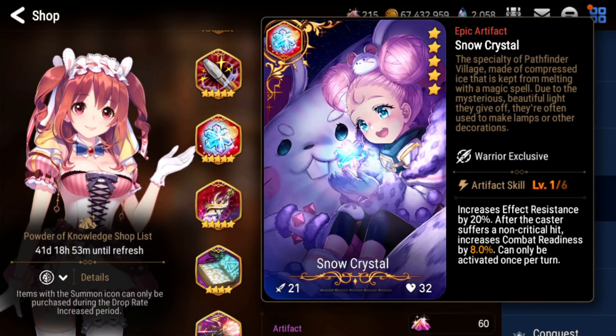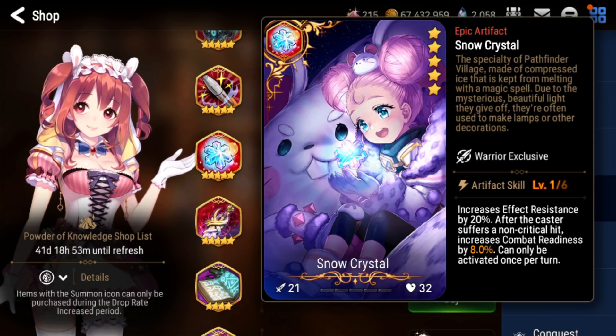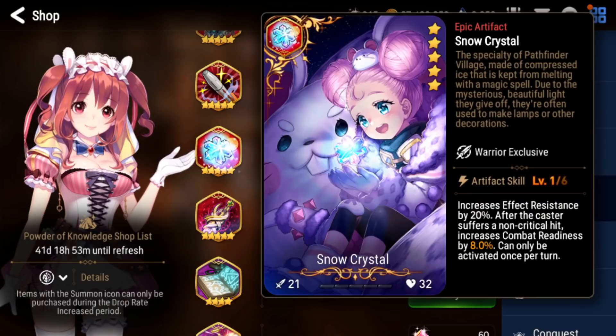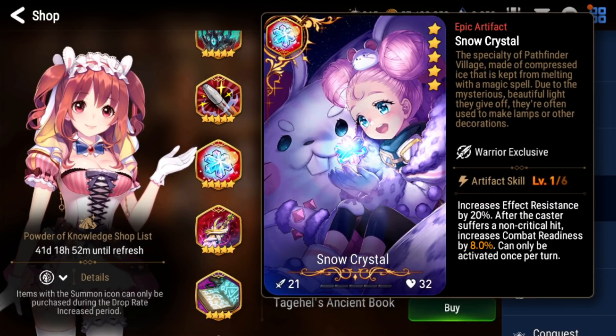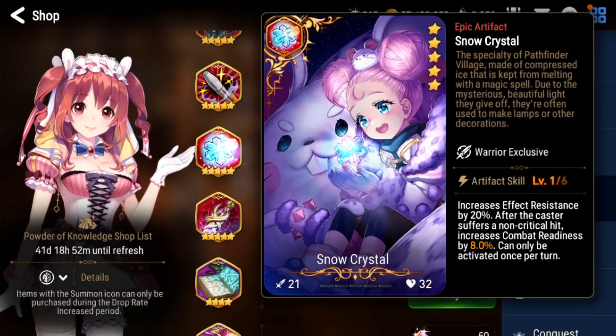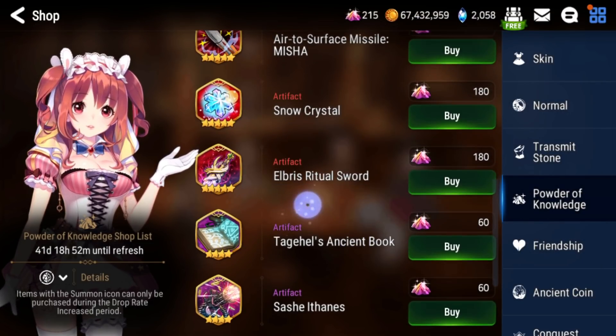Next is Snow Crystal — this one kind of sucks. It's a warrior artifact with flat resistance. It can be used on Mediator Kalutha and also a little bit on Designer, but you can run Straza Gauntlet instead which might honestly be better. It's a very niche artifact and both main users are ML5s, so it's hard to justify buying.